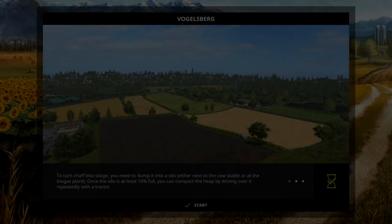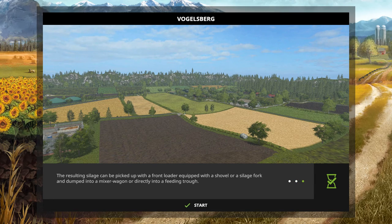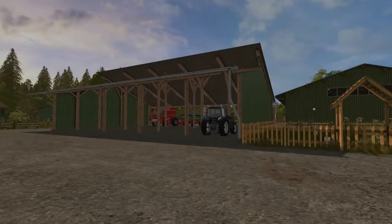Welcome back to another Farming Simulator 17 first impression. Today we're going to be looking at Vogelsberg — looks like a pretty interesting map, not in the hub in game, so let's go ahead and pop in and check it out.